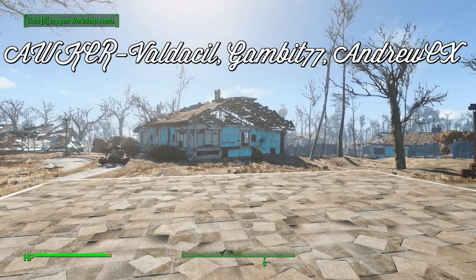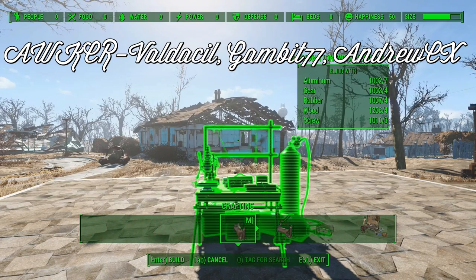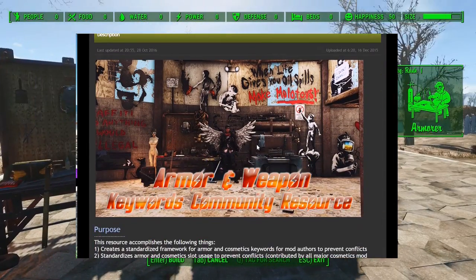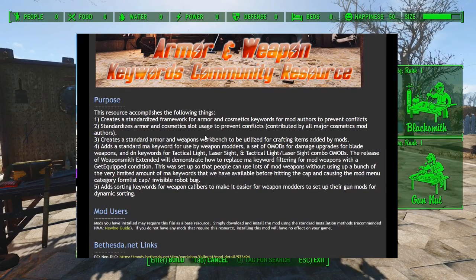Armor and Weapons Keyword Community Resource, or AWKCR for short, is a framework created by Valdesil, Gambit77, and AndrewCX. Its purpose is to provide better keywords, and thus a better sorting system for mod authors to use for their creations. These changes work mostly behind the scenes, but the mod is required by many authors who add clothing, weapons, or settlement items to the Commonwealth.